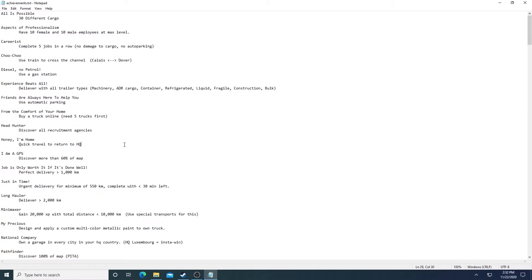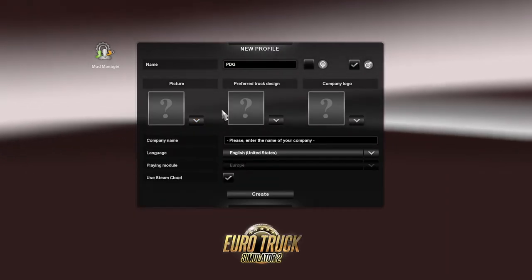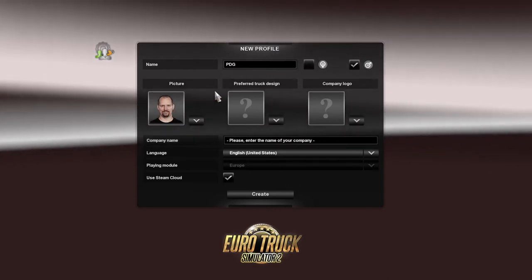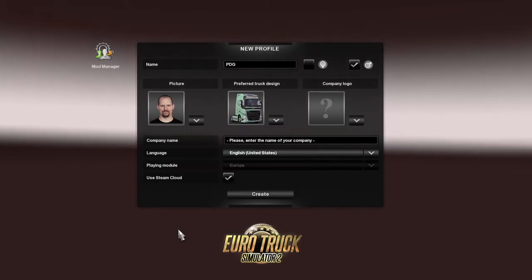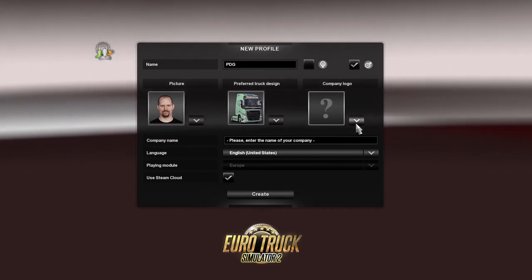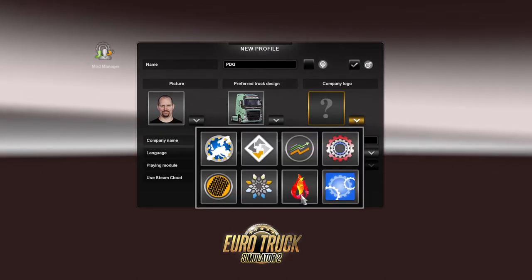The first thing we get to do is create our new profile. I am a dude, so let's make me a dude — I'll pick this guy because he's kind of similar to me, though he needs a little less hair. Next up we choose our first truck. I always pick Volvo to start with — it's a good workhorse. It won't matter in the end because we can buy whichever trucks we want, and we're going to need to buy at least one from each brand for an achievement, since you have to drive it for nearly a thousand kilometers.